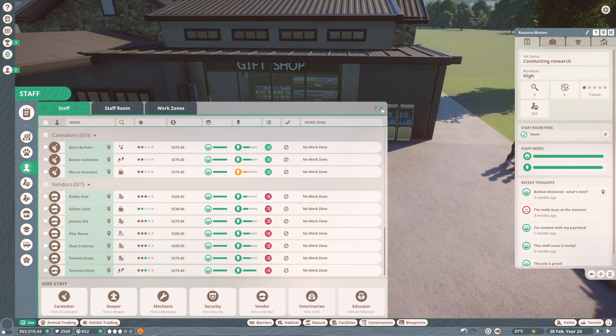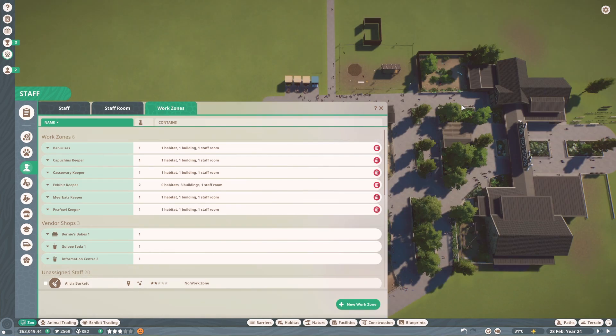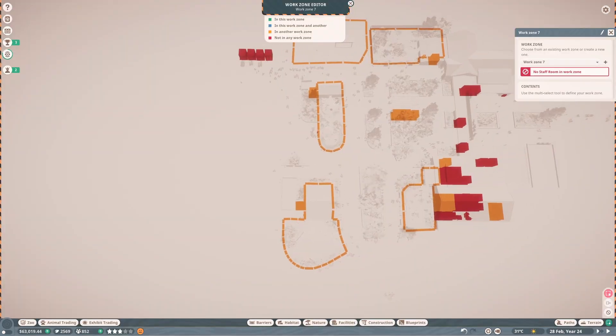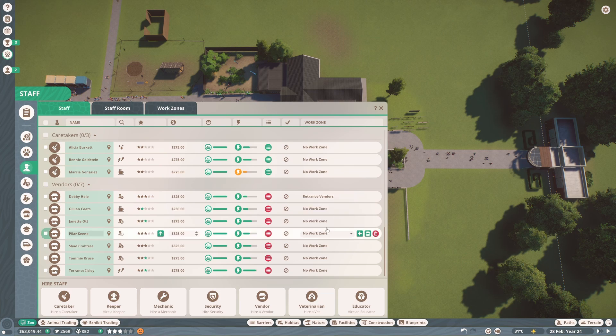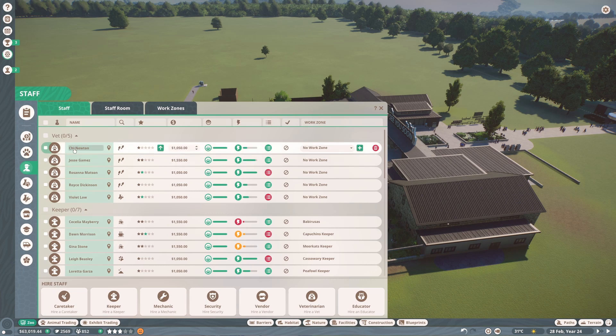I want to sort our work zones - we've got work zones per keeper, but we need to think about work zones for all other staff members too. I'm going to create a vendor work zone including all of the shops and this staff room. I'll call it entrance vendors because we might have more vendor work zones in the future. Let's go to our vendors and assign them all the entrance vendors work zone.